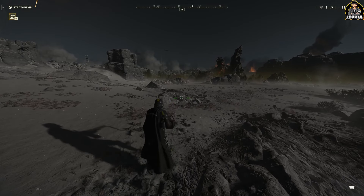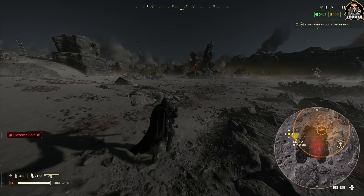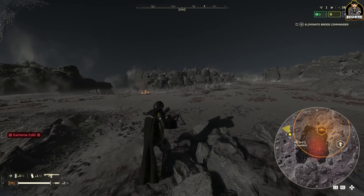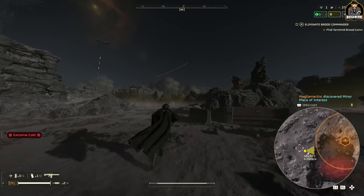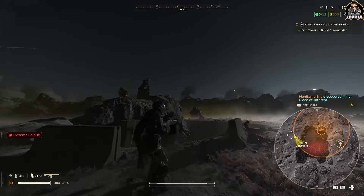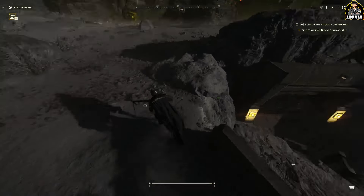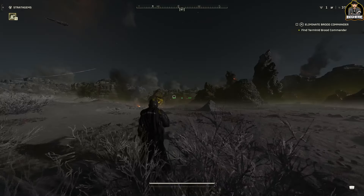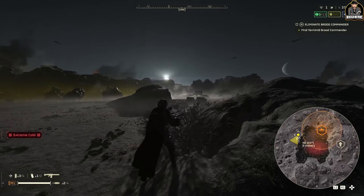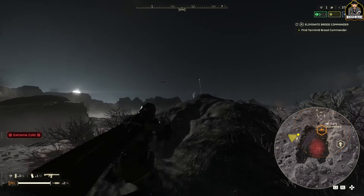Now the map. This is the strategy map — you can look at it while running, zoom in, and control it with your stick. You can also select a location to ping for teammates. If you want to zoom out, find where you need to go, ping it, and move. Very critical to understand how the map works because you'll need it constantly.